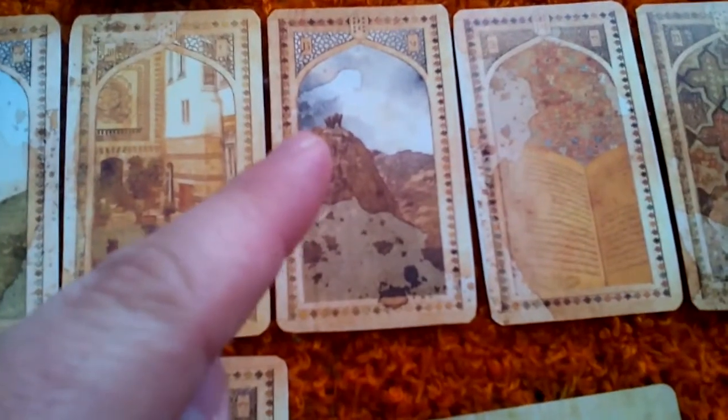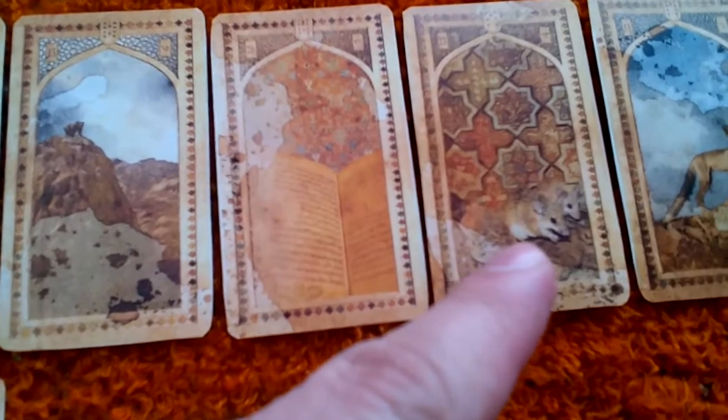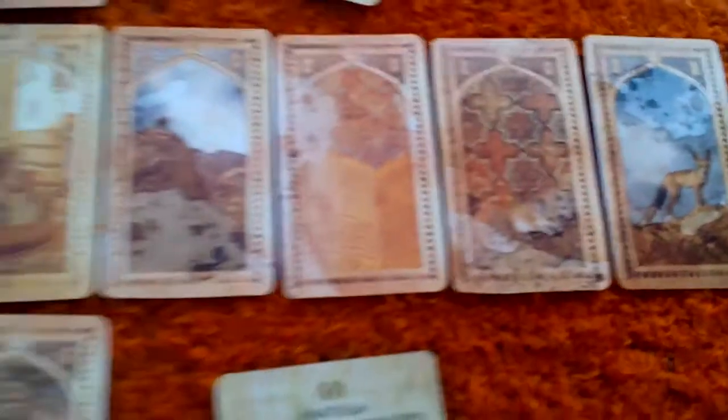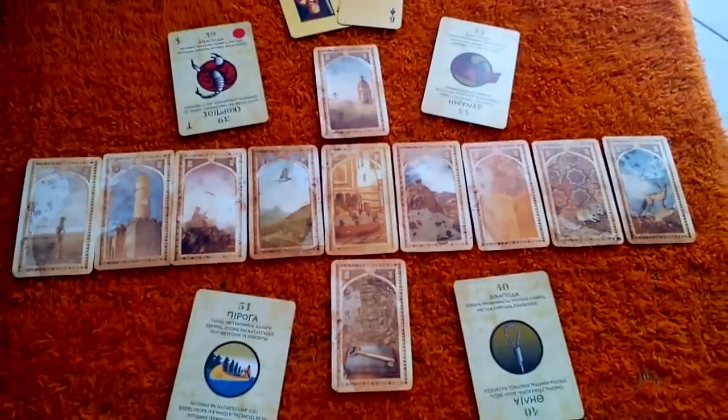And then in the future we have the bear — there's the bear on top of there. The book, mice — you can see them down there — and the fox. I have a video about this old Arabian Lenormand deck, which I absolutely love.